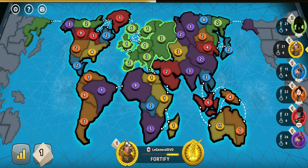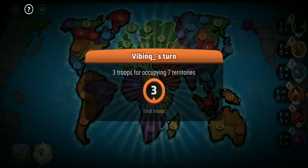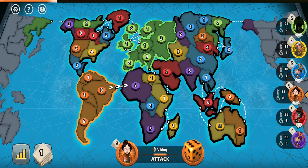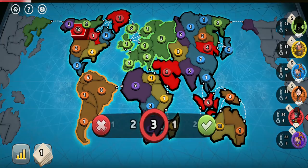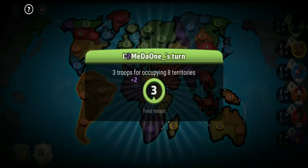It seems I will be without a continent for a while. I would have gone for Australia but the yellow player added his troops there, so I decided not to fight with them for it. With the green player capturing Europe — the continent which gives even 5 troops — someone will have to keep invading it. The most sense to attack him will make the small continent players, so the sooner they get continents, the sooner they will be able to attack him.